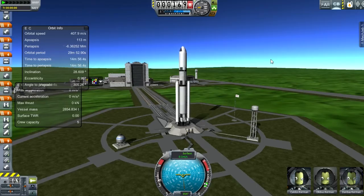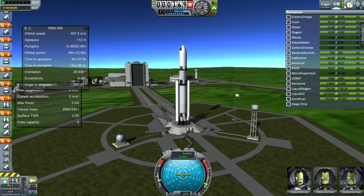I get really bad framerates with real solar system, and it uses up more like 80% of my RAM, because I have so many mods installed. Just firing the RCS thruster for some reason. Anyway, onto the Space Launch System Block 1A.